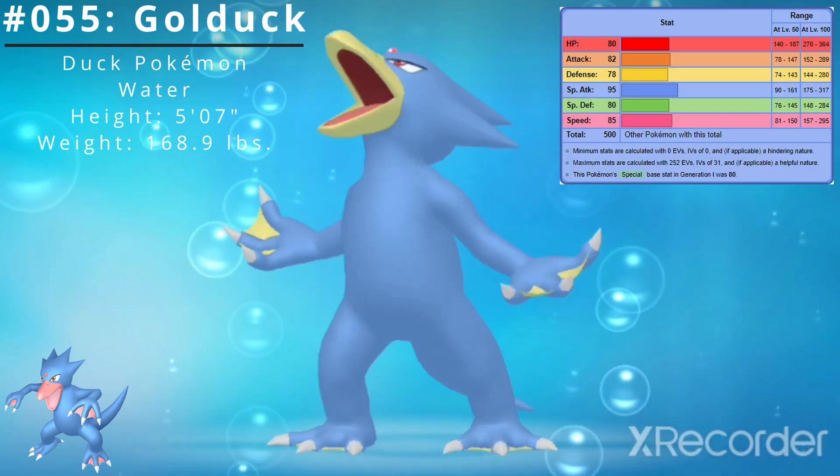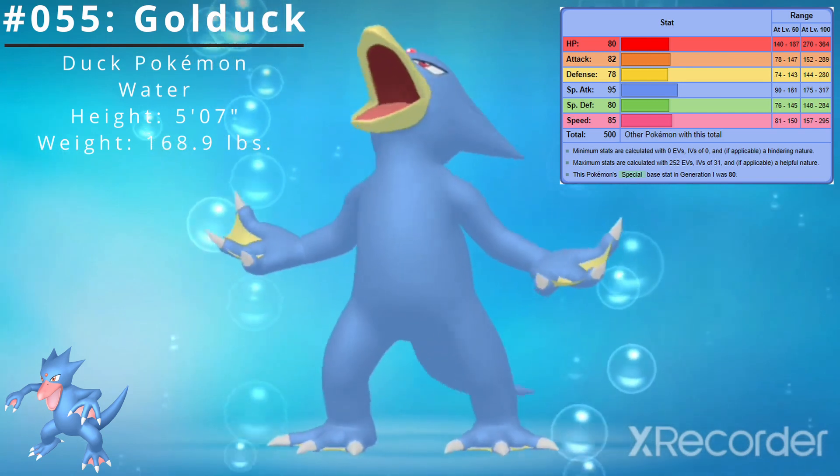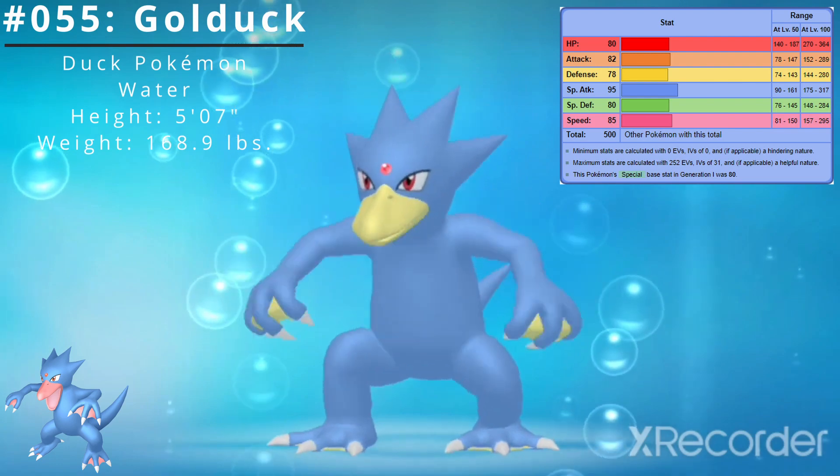Here are Golduck's base stats. Its best stat is Special Attack at 95 and its worst stat is Defense at 78. Golduck's base stat total is 500.